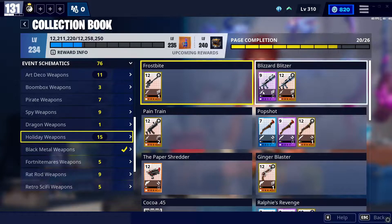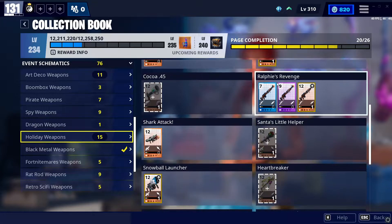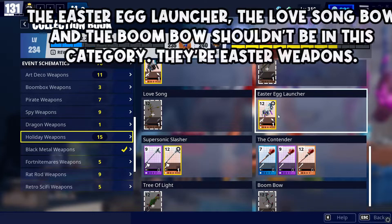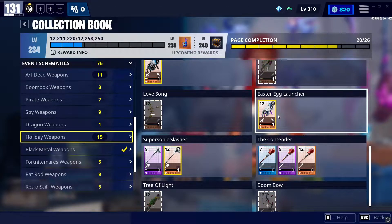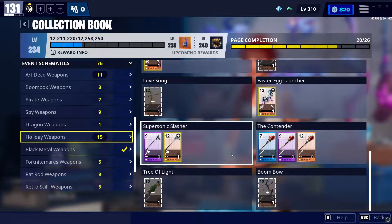So I believe what can drop is the Blizzard Blitzer, the Pop Shots, Ralphie's Revenge. The Easter Egg Launcher doesn't belong here — it doesn't drop from the llamas. The Contender, the Supersonic Slasher. And that's it.